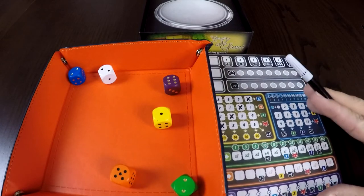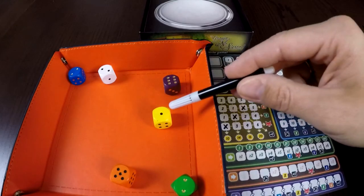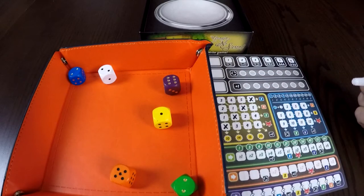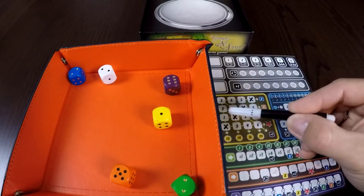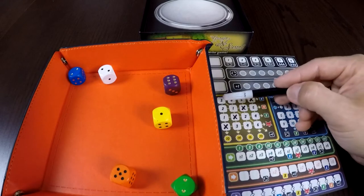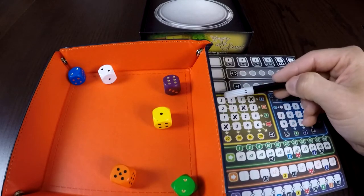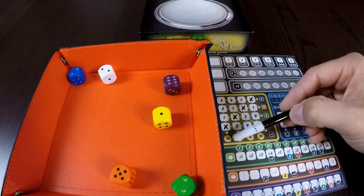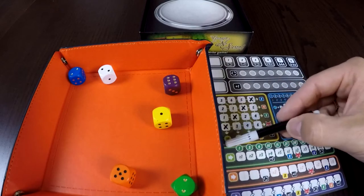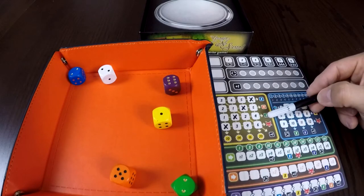The yellow section is where we cross out any of our yellow dice results. So in this case, I got a one, so I could cross out this one here or this one down here. In the event that I'm able to achieve crossing out an entire line — either horizontally, vertically, or in one case diagonally — I then gain that extra benefit. Vertically I would gain the points down the bottom, and to the right I would gain these extra abilities.